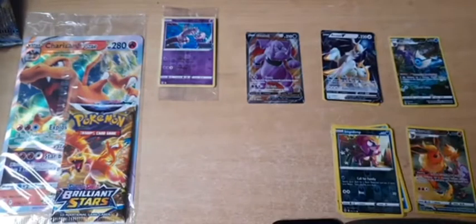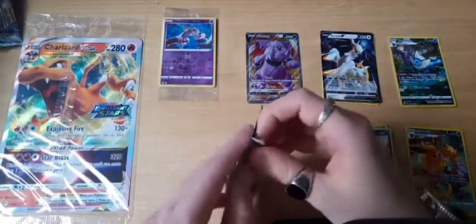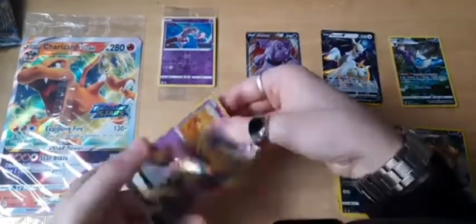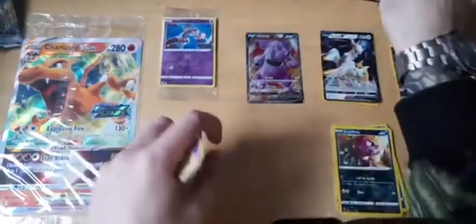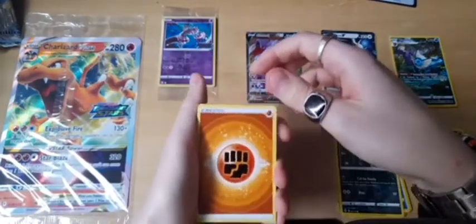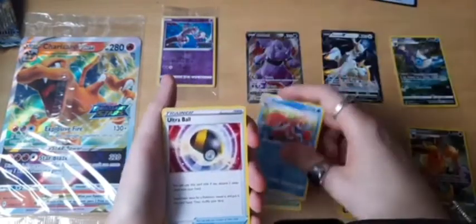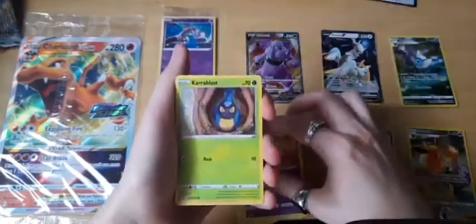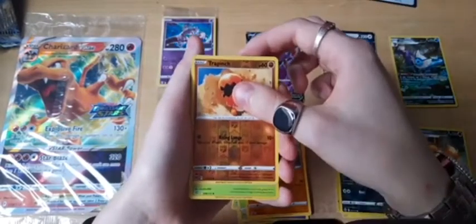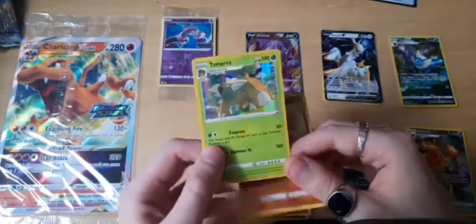So we've got two trainer galleries, and technically two Vaporeons but one was a full art alt art. Most of the time that would take up the slot of the big hitter out of the box, so I'm more than happy to have obtained that from a random pack. WH Smith just pulled it out of the bag on that one! Last pack: Milcery, Crabblast, Clefairy... could this be a holo? It's the Torterra I was looking for as well — not bad!